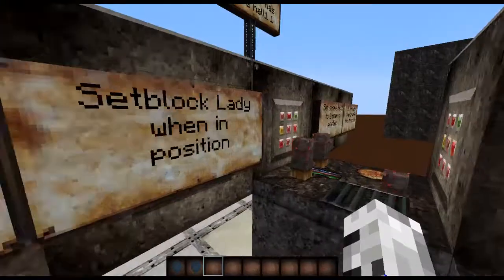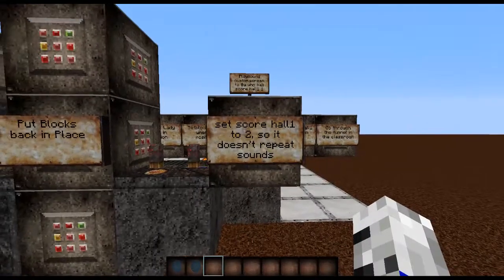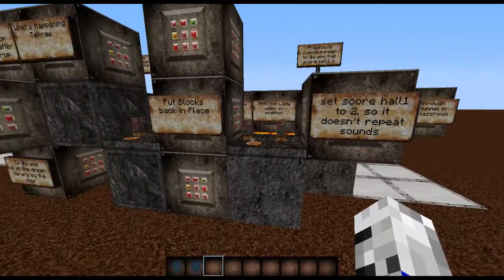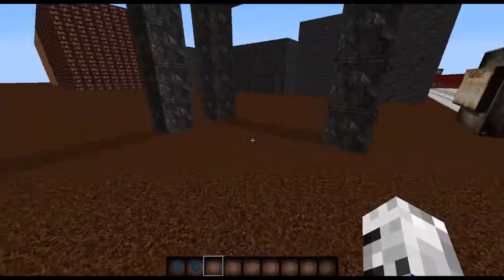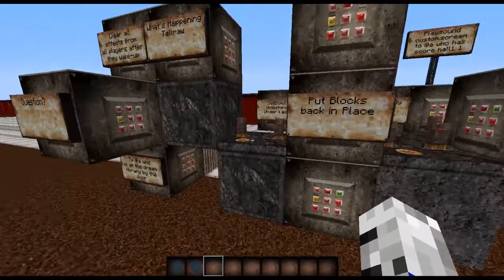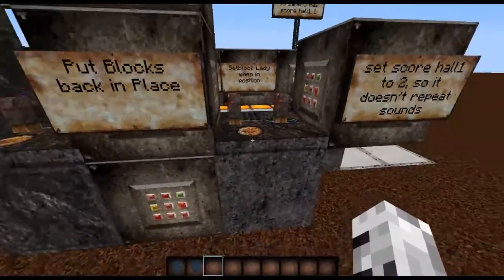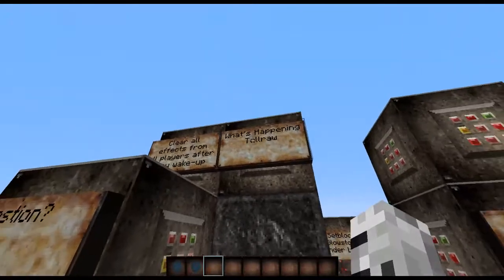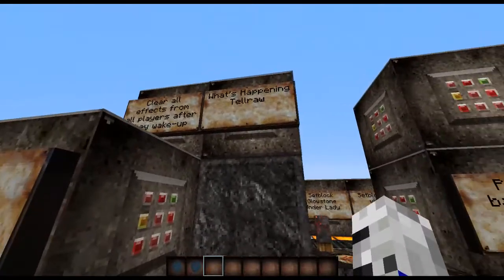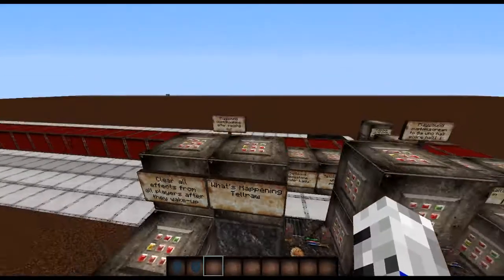It will set glowstone under the lady. One tick later after all that happens, it will set hole one to two so the sounds don't repeat. Then it'll put all the blocks back - put air where the glowstone was - and remove the lady after about three ticks. Then four ticks later it will say 'What's happening?' in gold. I've added quite a lot to the map.